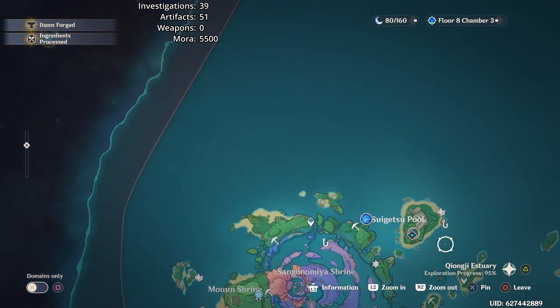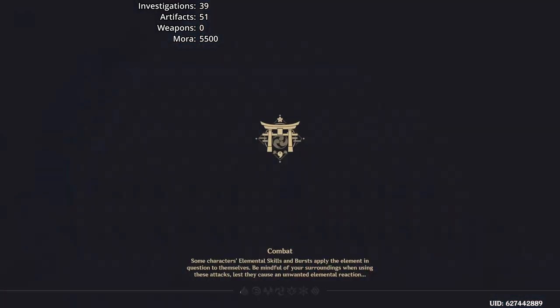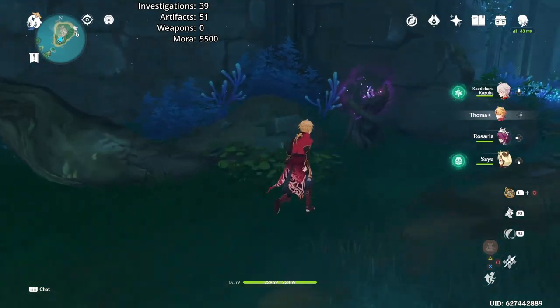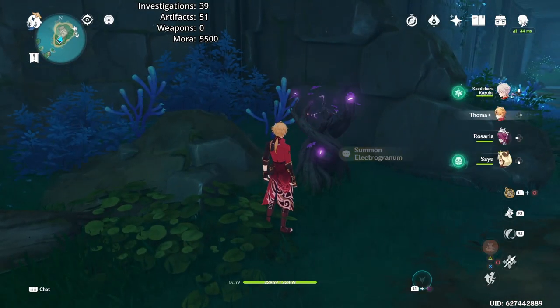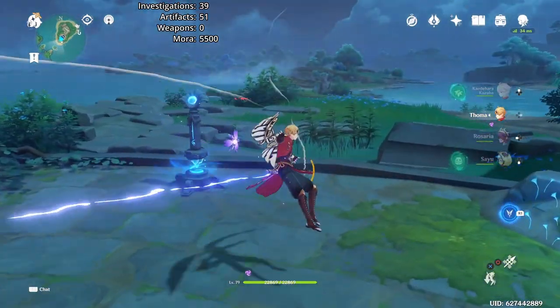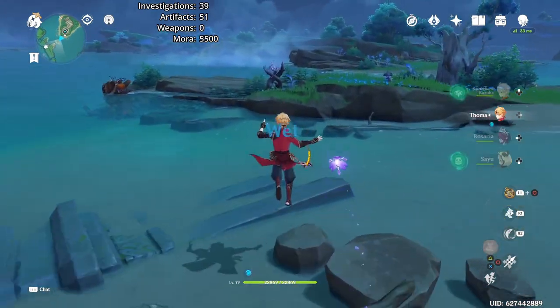Unfortunately, the best way to get to our first investigation point is through the Suigetsu Pool in Inazuma, which is a domain that requires a puzzle to unlock. If you have not unlocked it, you'll have to go a little bit more of a roundabout way. Now that we're in Inazuma, there will be some nastier enemies nearby. You can see the health bar of a Ruin Sentinel wandering by — you can just run past him, though.